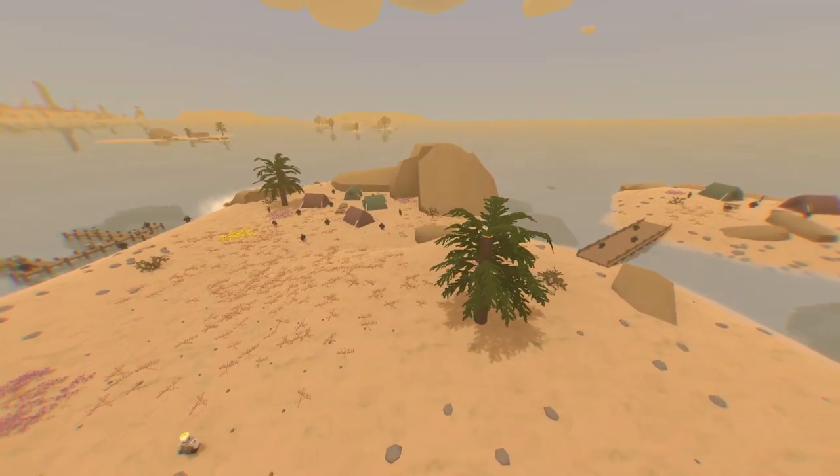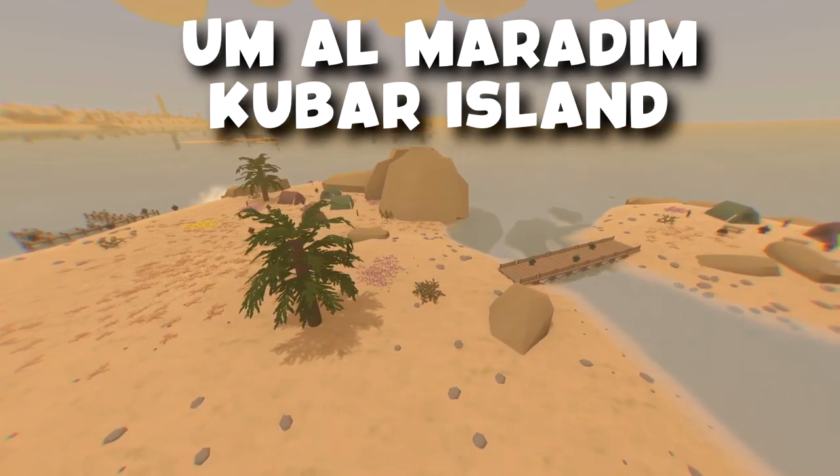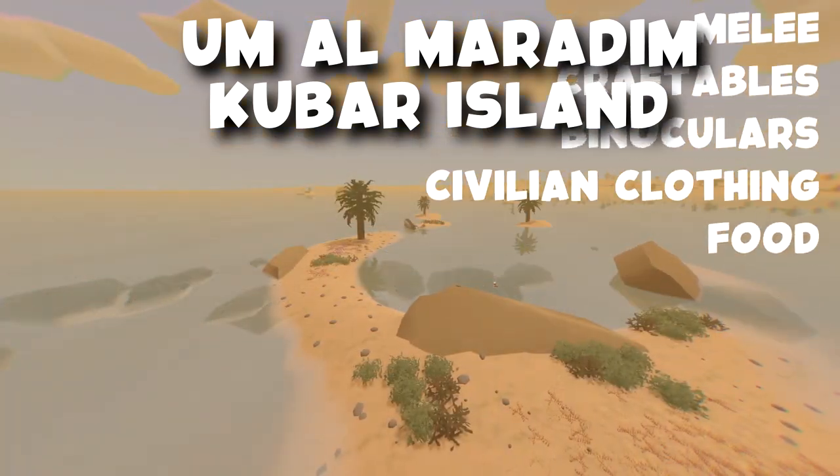Next we're going to go over to the islands called Um Al-Maladim and Kubar Island. Over here you could find melee, craftables, binoculars, civilian vests, and food.